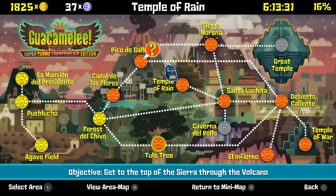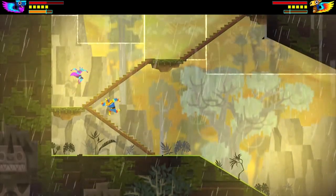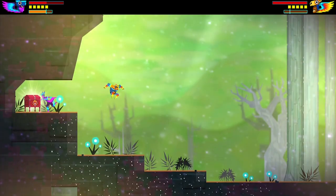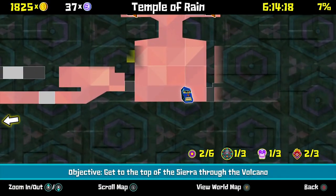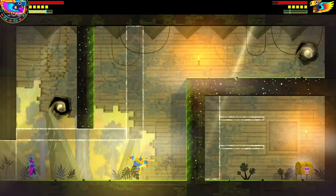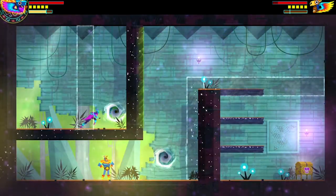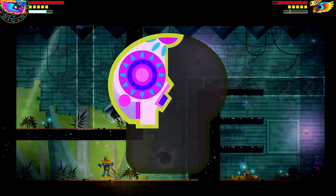Today we're going to be doing the Temple of Rain. Starting off, we're going to go up from the entrance. The reason the map says we haven't done Santa Luchita is we decided to go back and do Santa Luchita after we hit up Temple of Rain — so it lies. We don't know exactly what percentage we're at, but yeah.